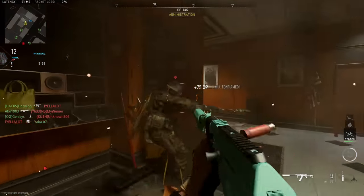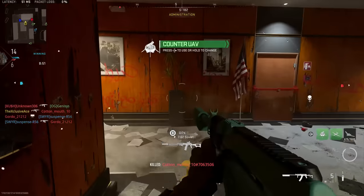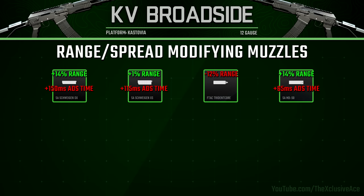I also wanted to look at the muzzle attachments that can impact our ranges and pellet spread, because both of those are very important stats for a shotgun. When it comes to suppressors, there are four different suppressors you can use — two of which will improve our range by 14, which is a really nice boost.